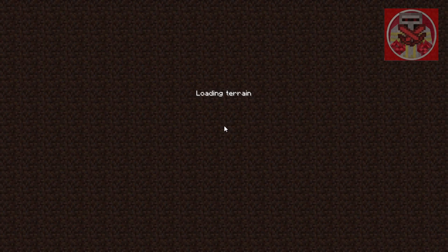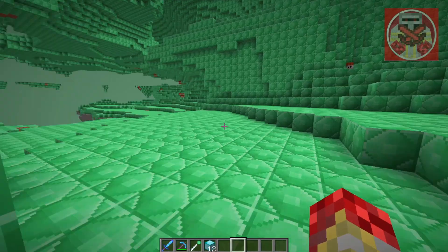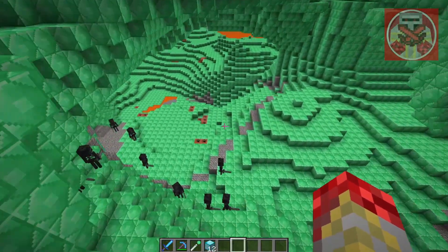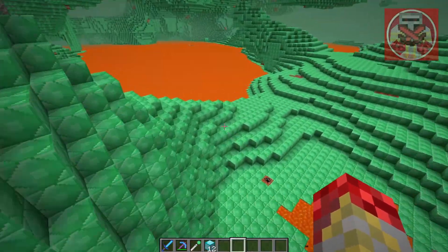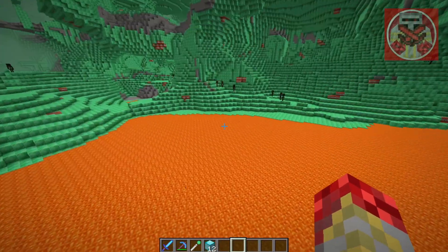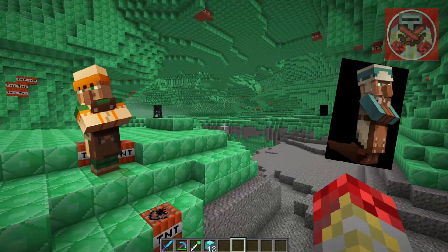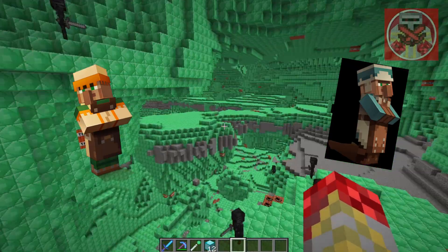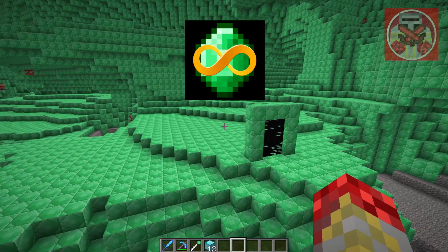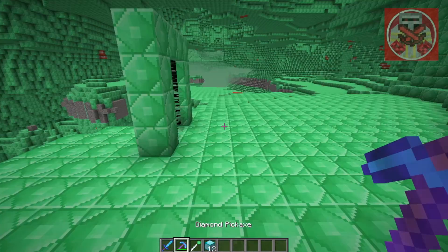Next the emerald dimension. And we got several emeralds here, TNT, gravel, and some wither skeletons. You would think in the emerald dimension there'd be villagers around to trade with — that would be something, because then you can literally trade infinitely with all these emeralds. Or you can just make the portal near a village and then mine all the ones you wish to trade with.